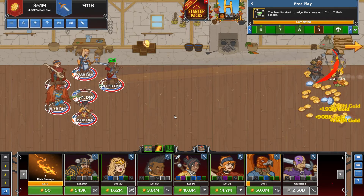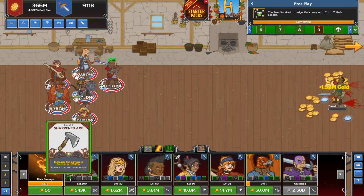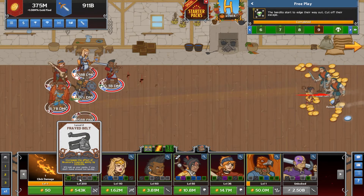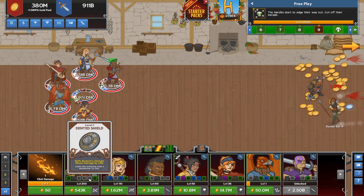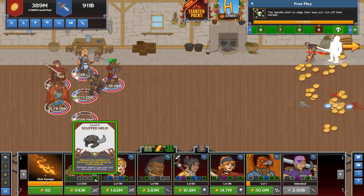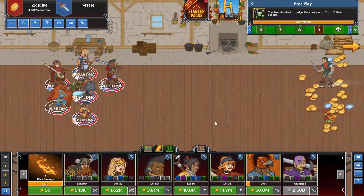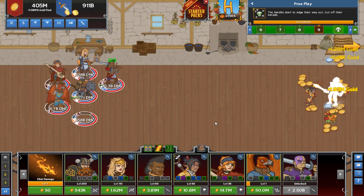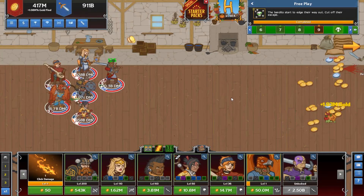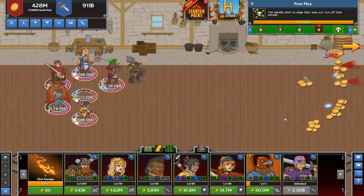That covers your starter packs, your chests, and how gear works in the game. Usually characters have six gear slots: one that increases their own personal damage, one that increases damage of all champions, one that increases certain abilities, one that buffs the ultimate attack damage, and one that reduces the cooldown of their ultimate attack. These are all also buffed by duplicate items. As always, if you have questions or comments share them below, and you can see these starter packs in-game or on the Steam DLC page. Thank you very much — we'll see you all next time.